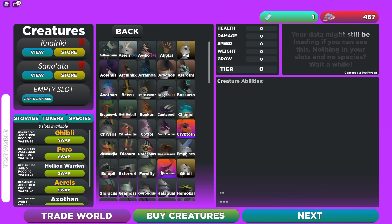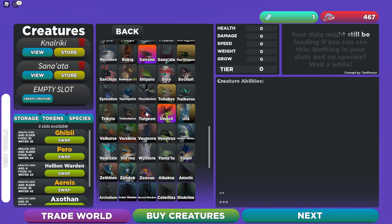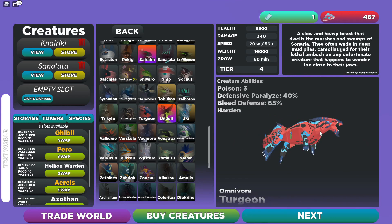Hey, I'm Justy Blocks and we're back in Creatures of Sonaria. Today we're checking out the brand new creature - there he is - the Turgion! What a colorful look - bright red and blue, it looks like a beast.